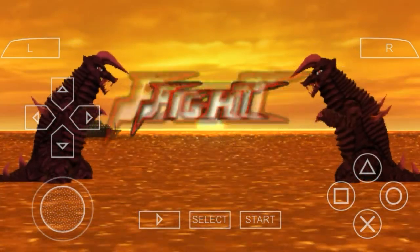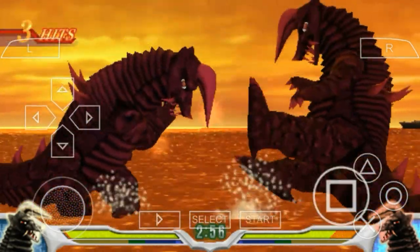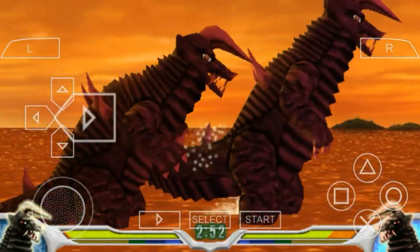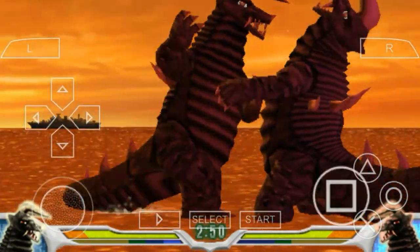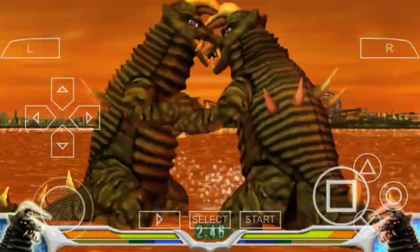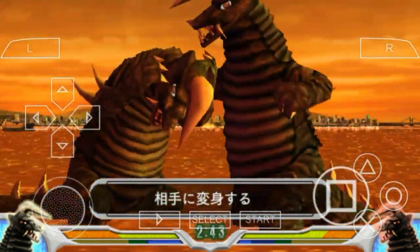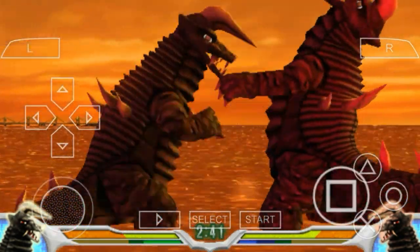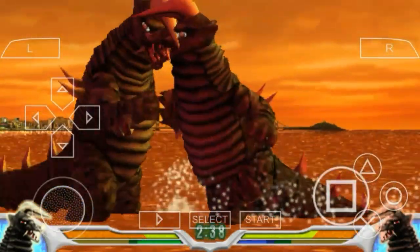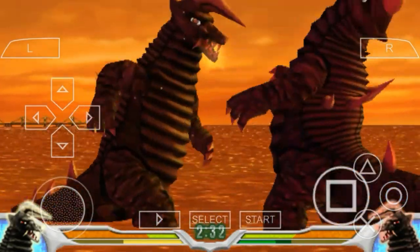Di stack terakhir atau stack kelima ini kita melawan kembaran kita seperti biasa, yaitu imitasi Black King atau Black King palsu, kembaran kita. Kita tunjukin Black King siapakah yang terbaik, tentunya Black King Kopri dong Sobat Kopri. Black King Kopri ini terkuat, tetap paling debes ya. Langsung aja kita akan kalahkan si Black King KW, atau kembaran Black King, dark Black King, istilahnya kita sebut disini.